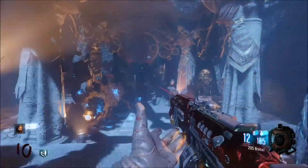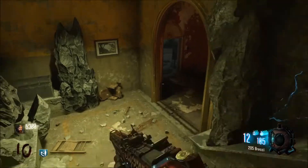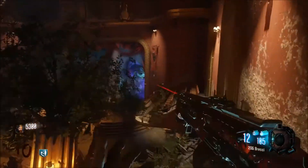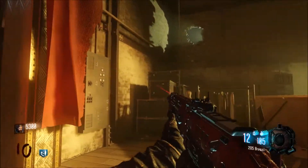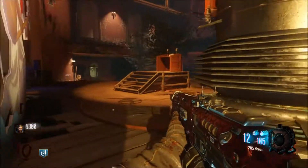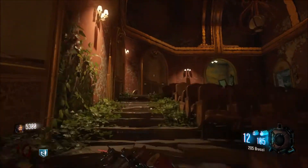Once you are back at Der Eisendrach, you're going to actually want to go to Kino, and in Kino you're going to go to the back of the theater. In the back of the theater, turn left over to where there are these two mannequins, and look up in the corner right above where the normal power switch is. You're going to see this little red writing — hold square — and you're going to switch those out, and then run all the way back to Mob of the Dead.